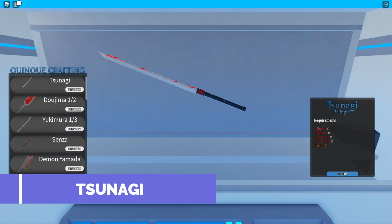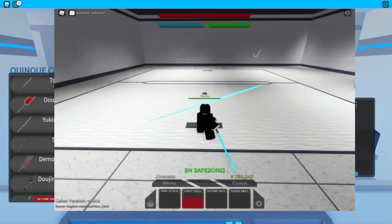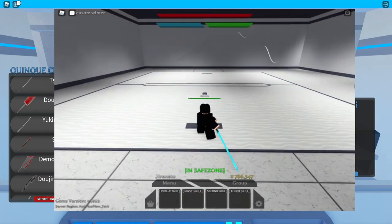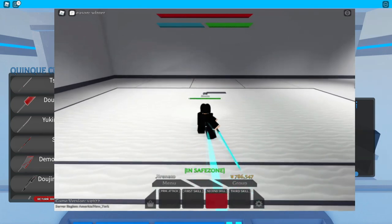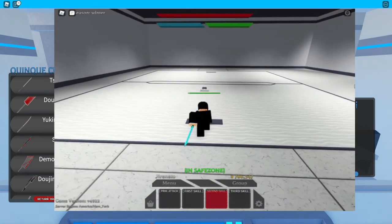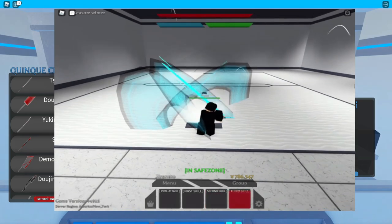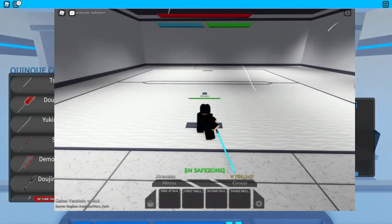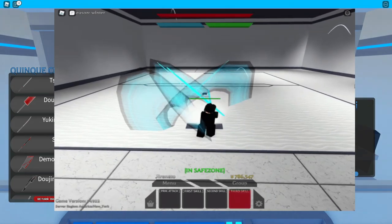We'll proceed to the first skill of the Tsunagi. That's the first skill, just a simple slash. Then we'll proceed to the second one — it is a dash slash with lightning effects, pretty cool. And then the next one is a lot of slashes. That's the Tsunagi for you.